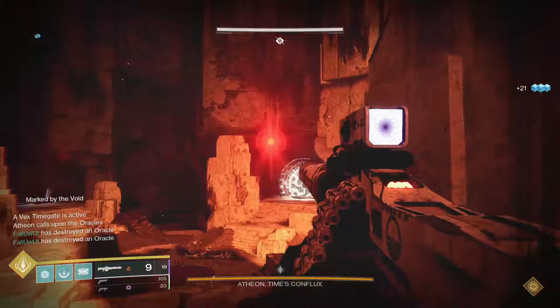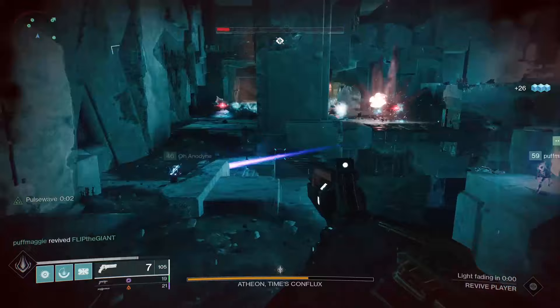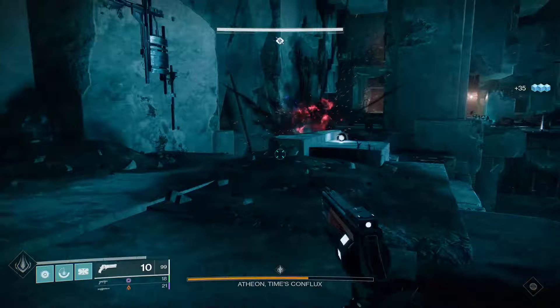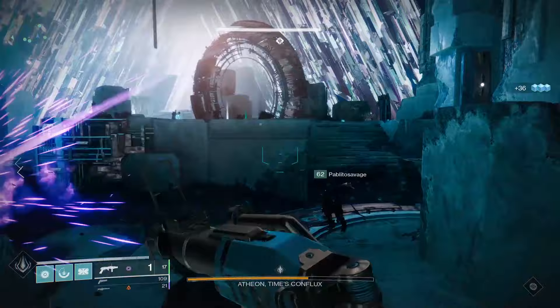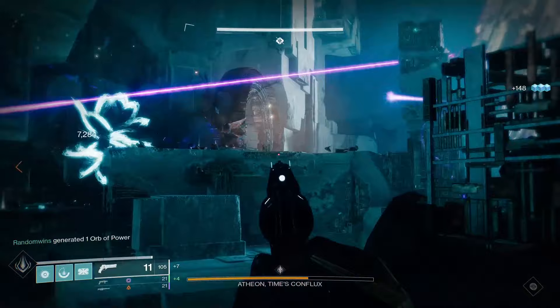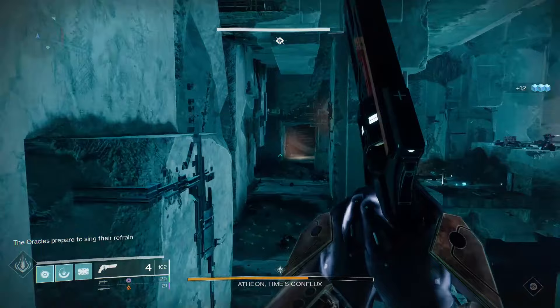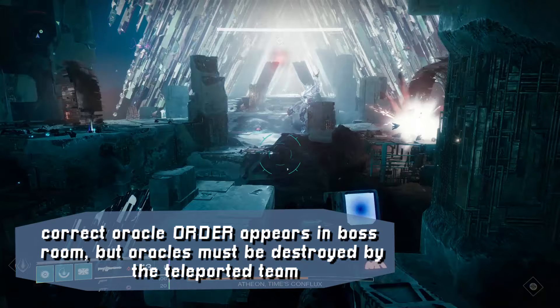How do you figure out the right order? Back in the boss room, the three guardians who didn't get teleported away have three very important jobs. Job one is to find out which side their friends got teleported to — they should tell you verbally, then you head over to the appropriate plate to open the portal so they can eventually get out. Mars portal is on the left and Venus portal is on the right. Job two for the boss room team is to call out which oracles they see floating in the boss room and the exact order in which they need to be destroyed in the portal room. You see the correct oracle order in the boss room and you need to verbally relay that information to your fireteam in the portal room so they know which oracles to break and in which order.